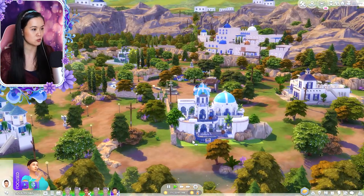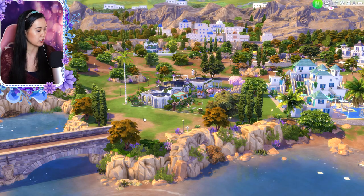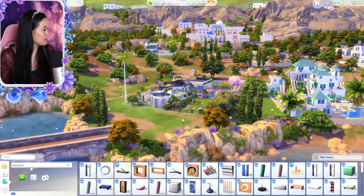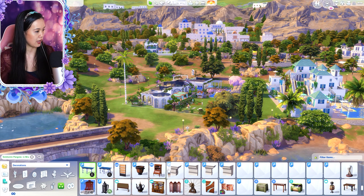There's the new CC pack by Sixam CC that was made for this mod. If you go into build mode, let's see what we can see. I'm not a builder, but I'm excited to see what everyone else does with this. If we just type in Breeze or Simtorini, we can find the items. So these are the items — I know this isn't an empty lot and I'm just kind of crowding things on top of each other, but we have these here.